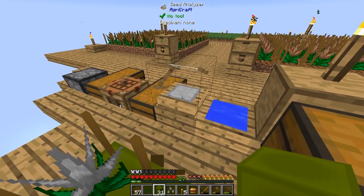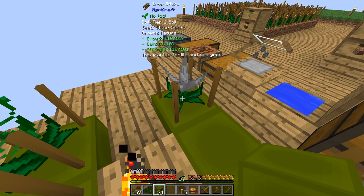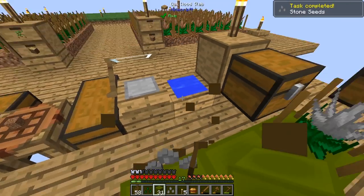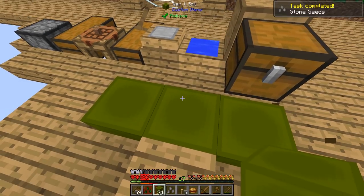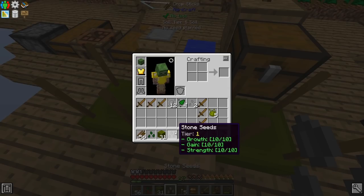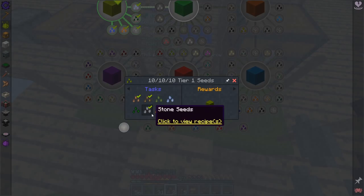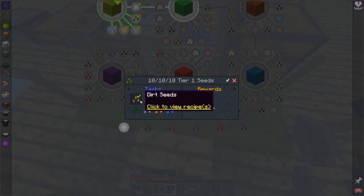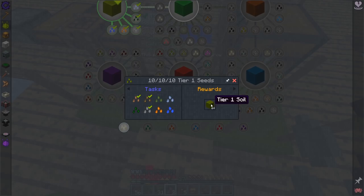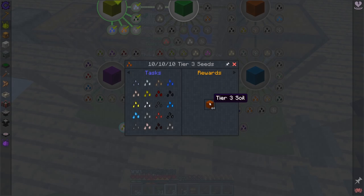I think this one might be 10/10/10 — this is 10/9/10, so it might be... yes, we've done it! There is actually another quest to get all of the seeds to 10/10/10. If I slide down here, you can see if I get all of them 10 by 10 by 10, I'll actually get myself 64 Tier 1 soils for free. This kind of goes for each single tier you go up.